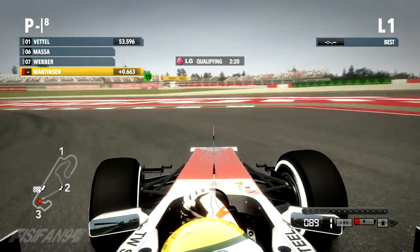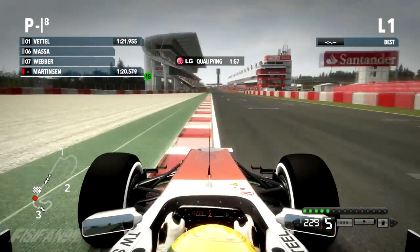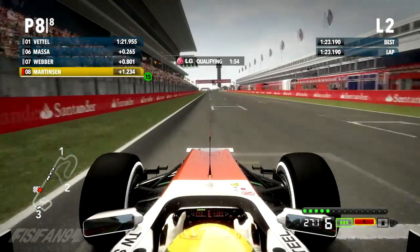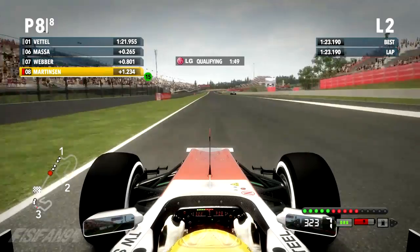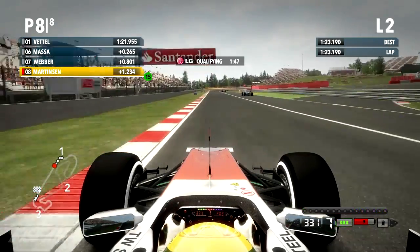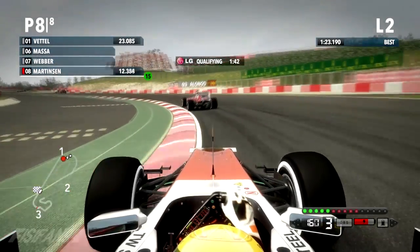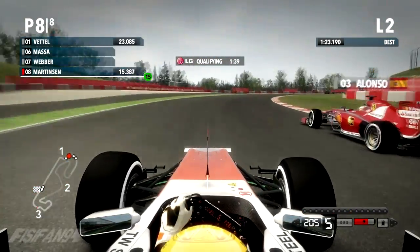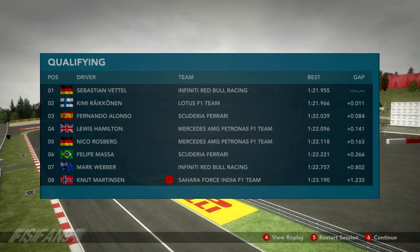This is my first qualifying lap and as you can see it's gone pretty wrong. We end up only P8 out of eight in the third qualifying session — at least we managed to get through to Q3, which is something we haven't been able to do all the time. But on my last flying lap I'm getting blocked everywhere — Rosberg sitting on the first corner, Alonso sitting on the third corner — and as a result I couldn't improve my lap and end up P8 on the grid, with Vettel taking pole position.